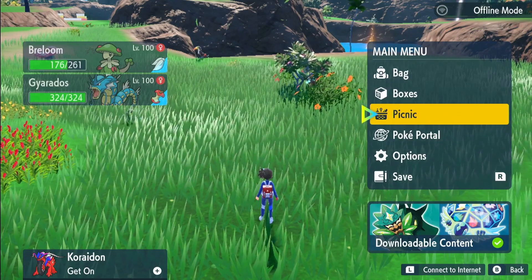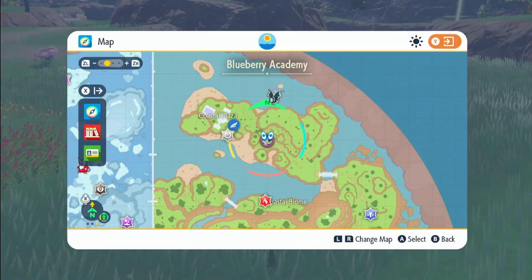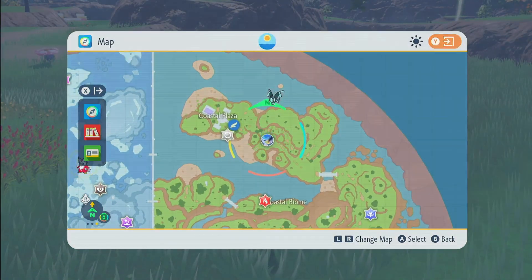I'm going to be showing you a great way of getting shiny Cottonee, so you can get your shiny Cottonee and your shiny Whimsicott. What you want to do is come right here on the map next to the Coastal Plaza. Fly over here and just make your way over.